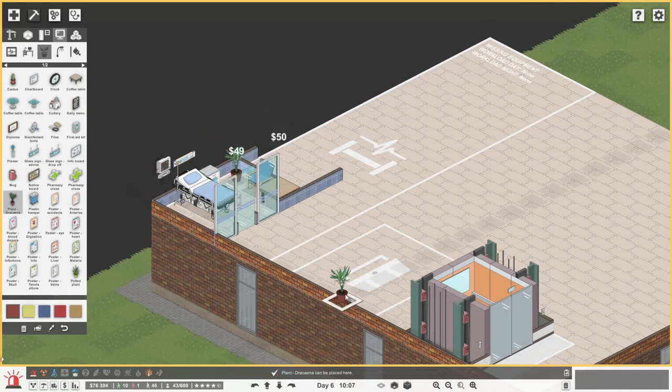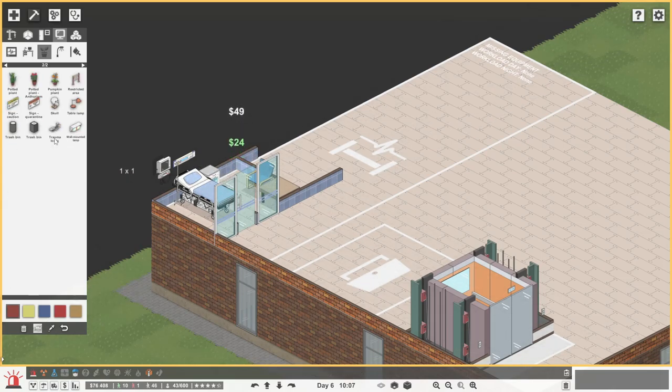Coffee table. Plant? No, you wouldn't have plants in this kind of room, would you? We could do bin. It's a bit sad just having a bin in your room, isn't it? But I think that works a bit better.